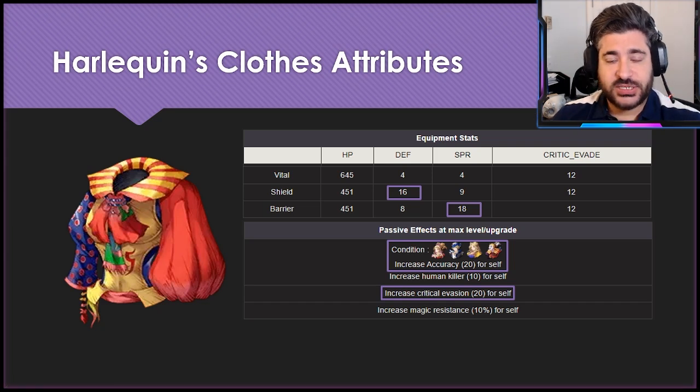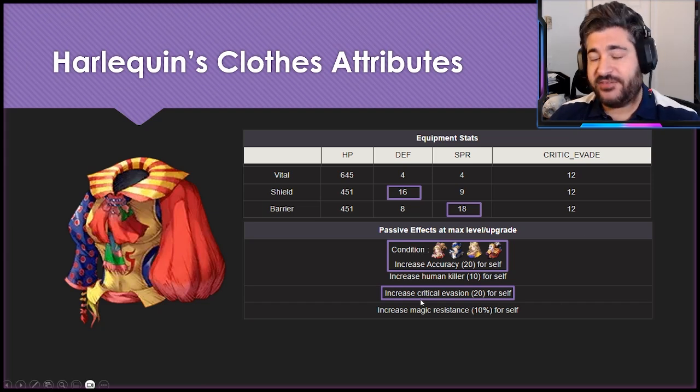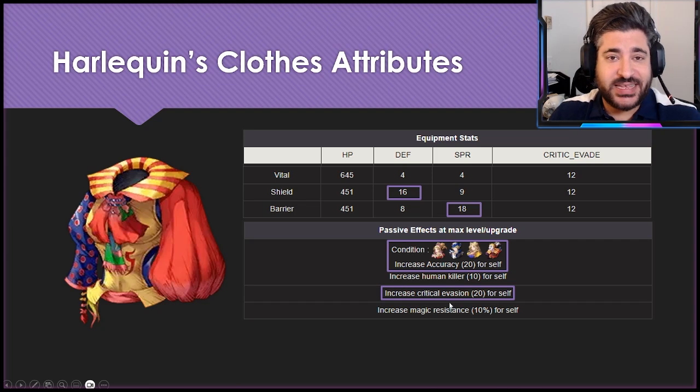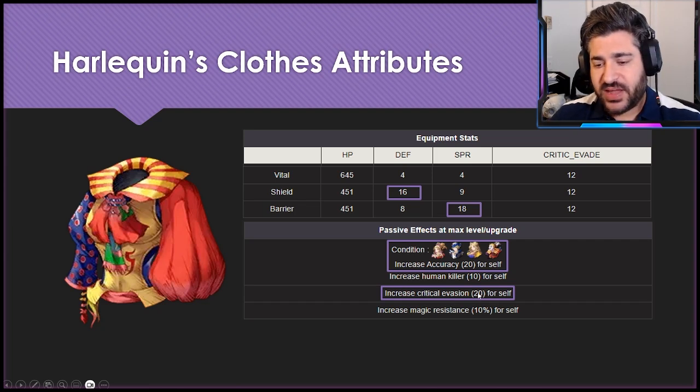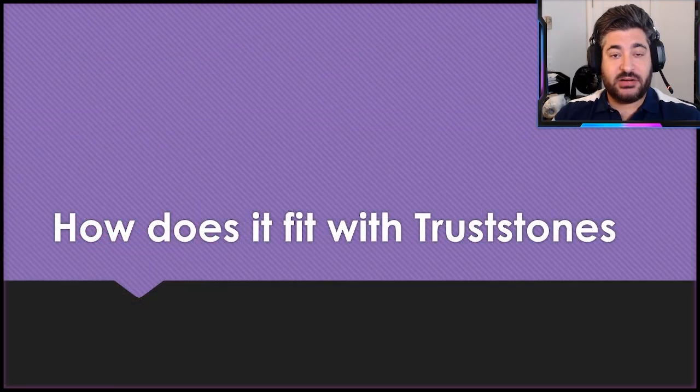After this preliminary overview, it's become more clear that on non-FF6 units this piece of equipment quite frankly isn't all that special. The Crit Evade 20, Magic Res 10, and the main stats — HP, Defense, Spirit, Crit — are relatively mundane and can be replaced in various other places. Now I want to step back and talk about how it fits in with Trust Stones, because that materially impacts how we think about it.